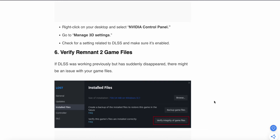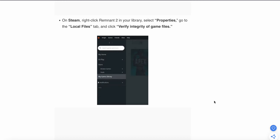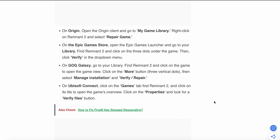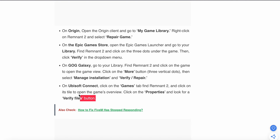The sixth fix is to verify your Remnant 2 game files. If DLSS was working previously but has suddenly disappeared, there may be an issue with your game files. For Steam users: open Steam, go to Library, right-click the game, go to Properties, then Local Files, and click Verify Integrity of Game Files. Similar options are available for Origin, Epic Games, GOG Galaxy, and Ubisoft Connect users.